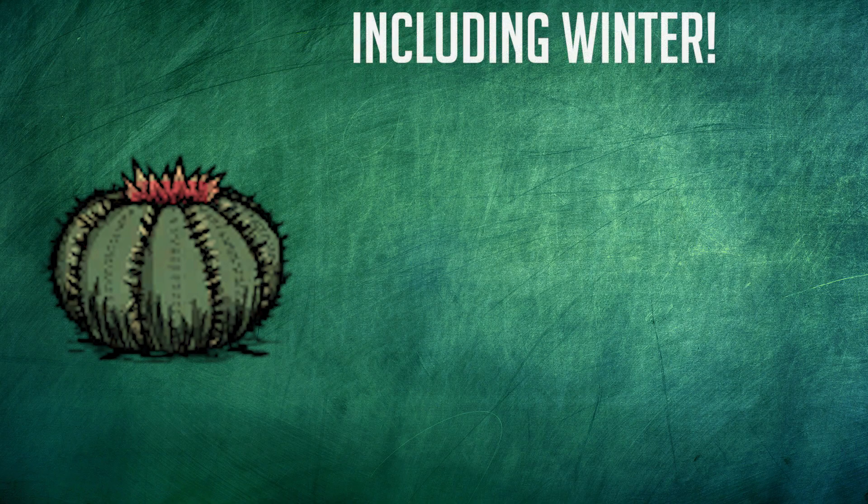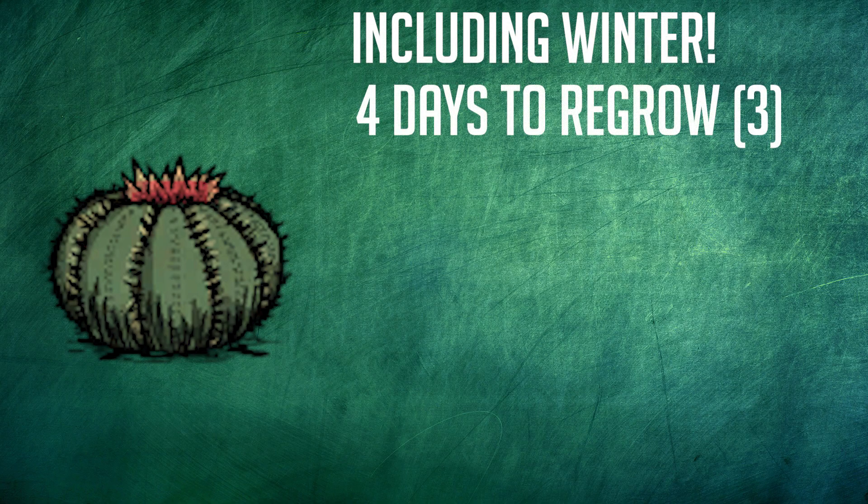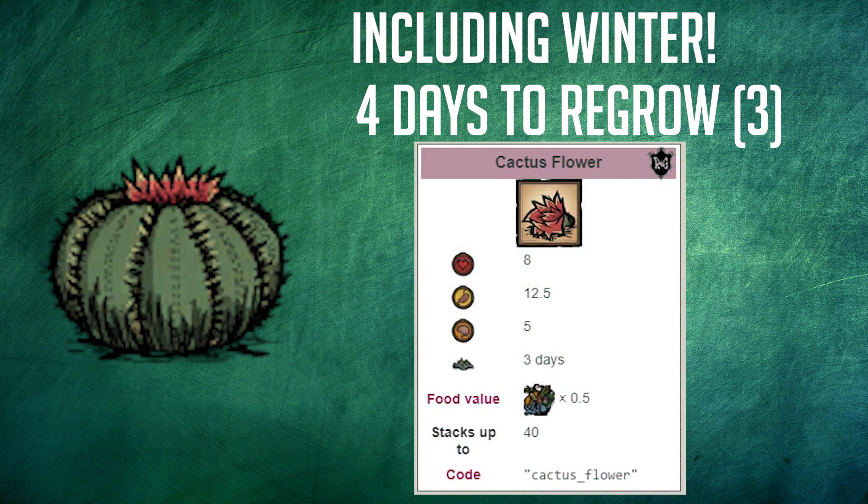Cactus regrows in every season. It normally regrows in 4 days and in 3 days during spring. During summer, it'll also give you a cactus flower. That flower heals 8 health, 12.5 hunger, and 5 sanity. This means you'll actually gain health from picking cacti during summer, even without armor.